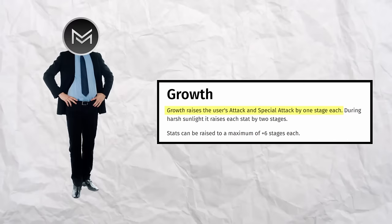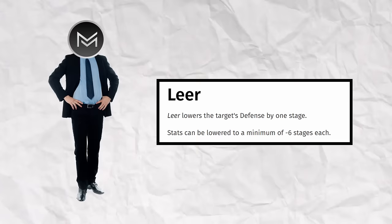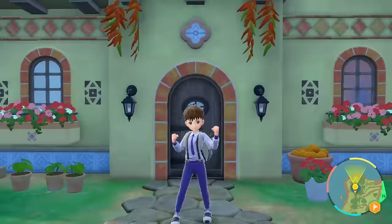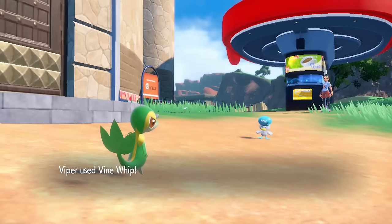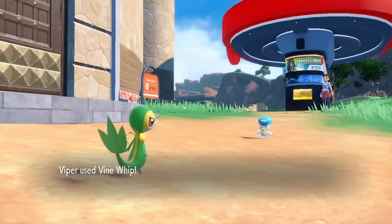On the flip side, if a Pokemon uses a move like Leer on me, instead of dropping my defense by one, it will raise it. So you can see how this can be kind of busted in the right situations. We equip Viper with a Lum Berry and then head to the gates of Mesagoza, where Nemona can ambush us for a battle. Viper can Vine Whip the Quaxly for decent damage, while the duck goes for a Workup, allowing us to go for a second Vine Whip, getting the KO.